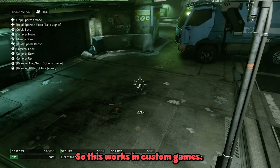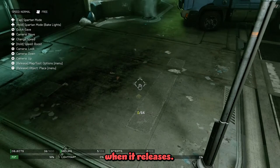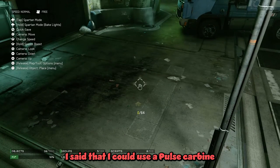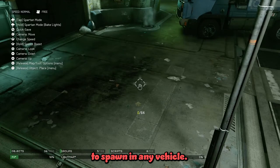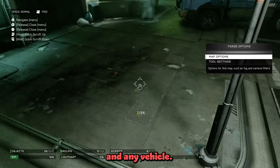So this works in custom games, it works in Halo 5 and it will work in Halo Infinite when it releases. In the Halo Infinite video that I recently released yesterday I said that I could use a pulse carbine or a pulse rifle from Halo Infinite to spawn in any vehicle. In reality this works with any weapon and any vehicle.